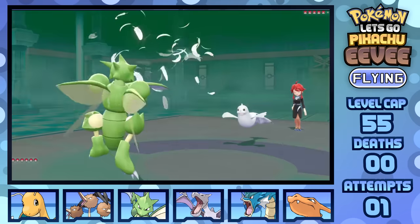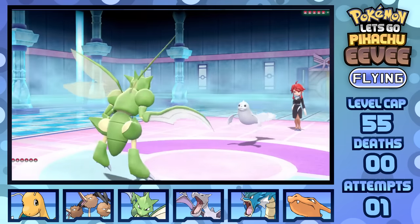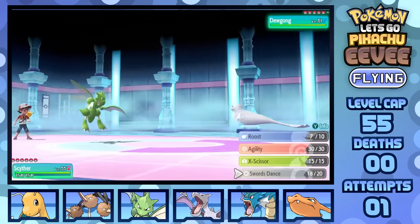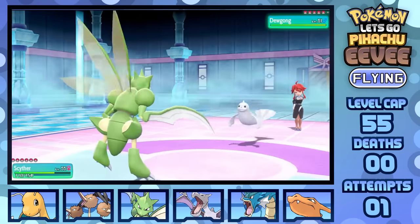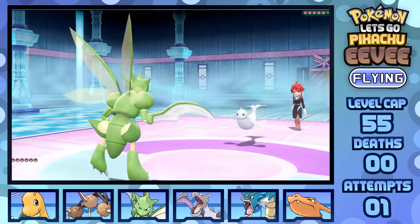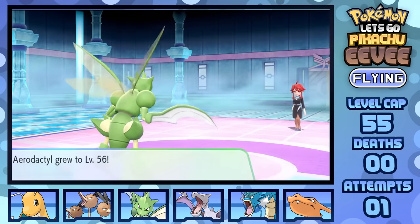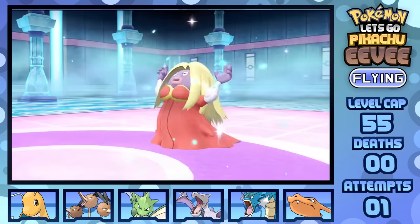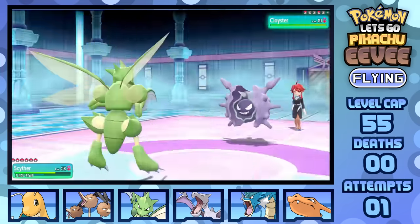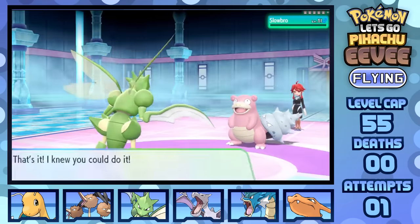Lorelei leads with Dewgong, I lead with Scyther. Thanks to a combo of Roost, Swords Dance, and Agility, I can basically destroy anything in one hit and outspeed anything outside of a priority attack — in this case Dewgong's Ice Shard. I sit here, take Ice Shards from Dewgong, use Roost to get to full HP, and start blasting out X-Scissors upon getting to plus 6 attack and plus 2 speed. KOing Dewgong, Jinx, Lapras, barely missing the KO on Cloyster as I survive Ice Beam at a quarter HP, KOing with the second, then finally Slowbro with just X-Scissor to win the fight.